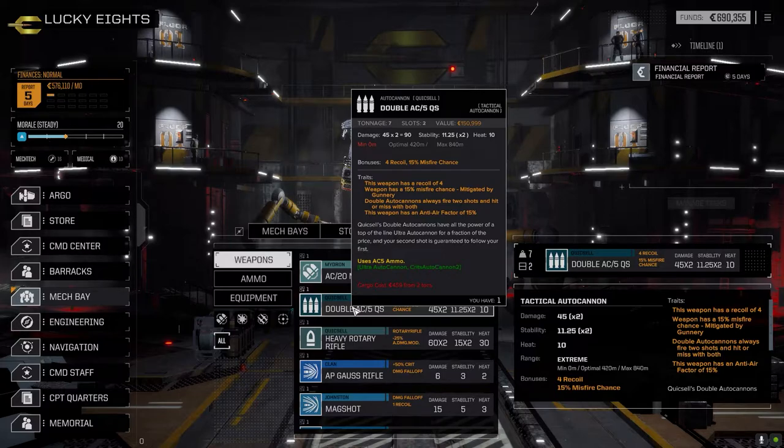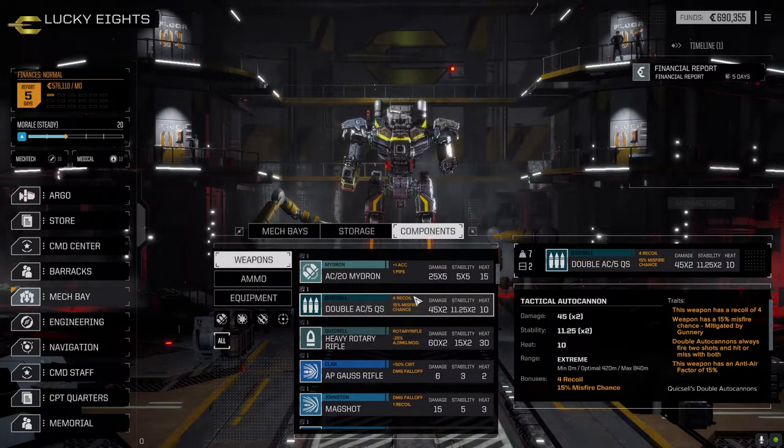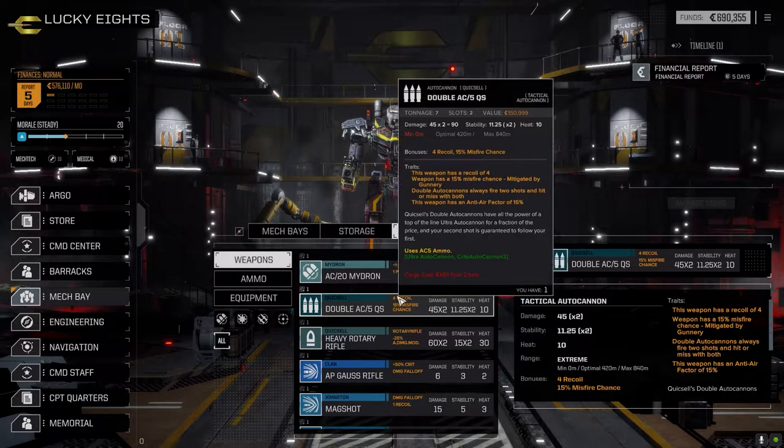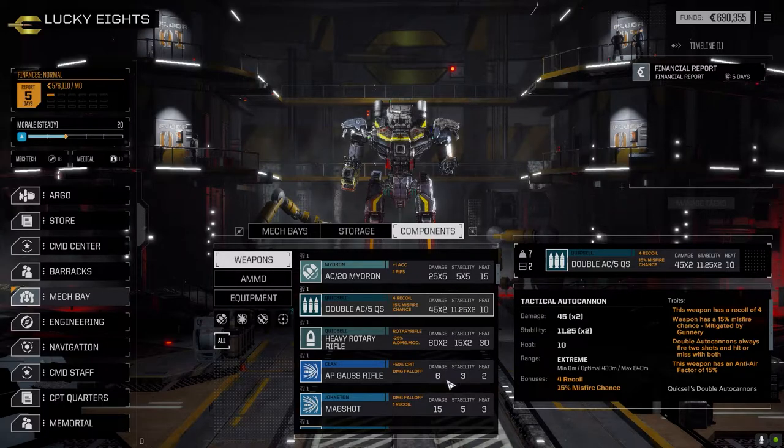I'll probably hold off until we have pilots with better gunnery skill. If we can get a clan mech or some clan cockpits that add to gunnery, I'll put it in a mech with those to lower the misfire chance. Because misfire of course damages the weapon, and it's got two slots so if it gets damaged twice it's broken for good - got to be very careful with that.